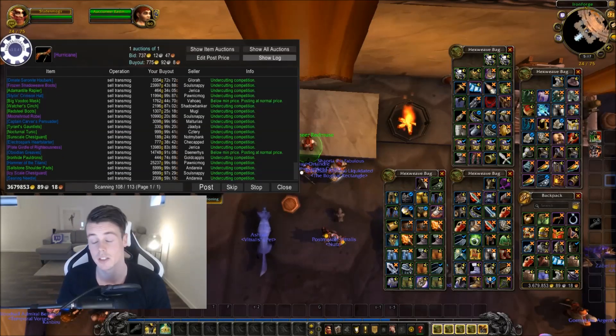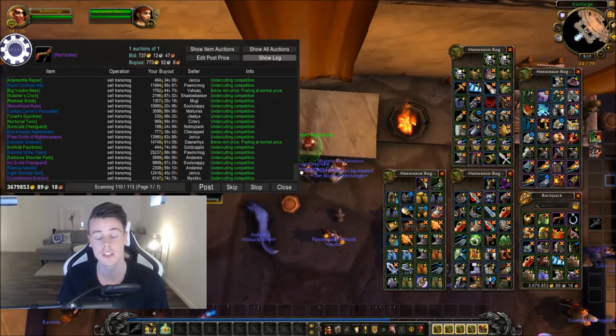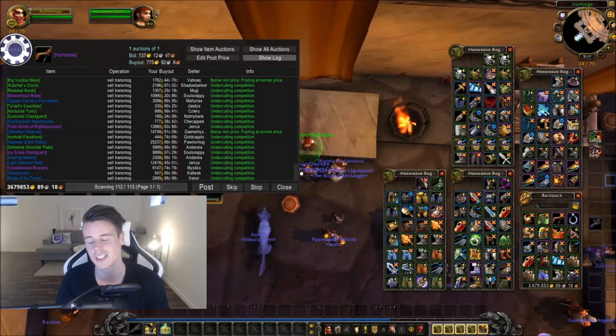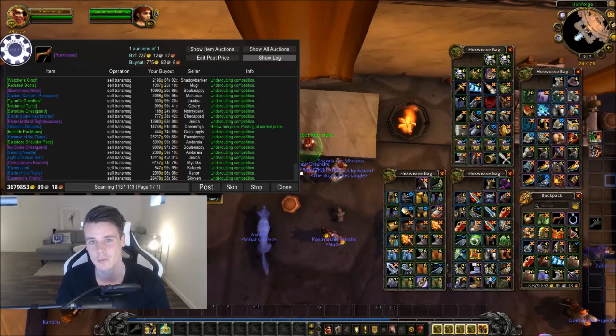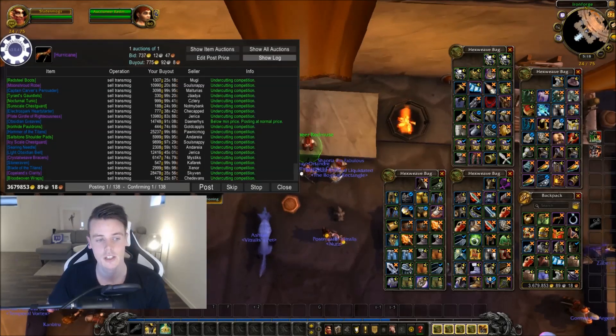There's no point in doing Dead Mines or Stockades because you get a lot of green items but those green items are completely trash. The dungeons you want to do — we're going to focus on dungeons because farming transmog solo in the open world isn't the greatest, it really isn't. You need five people. So dungeons are the best way to fill up the auction house, and we're talking farms such as Sulpharak.